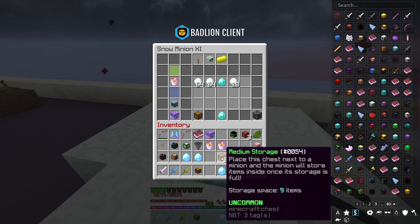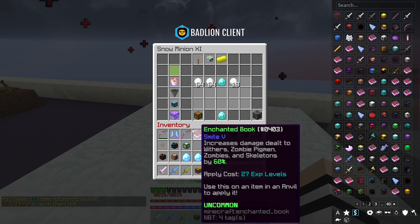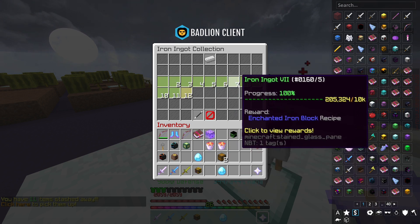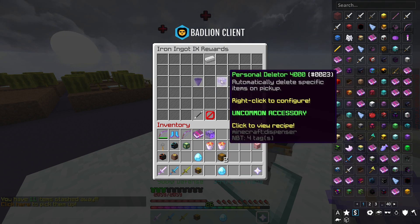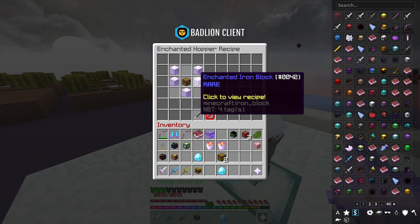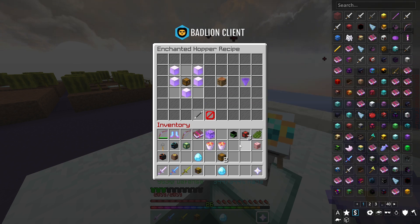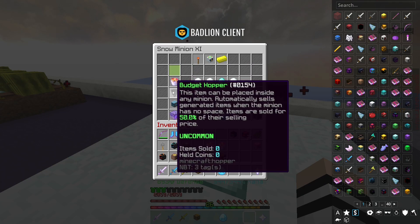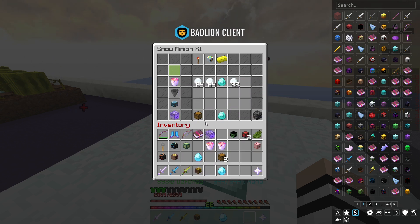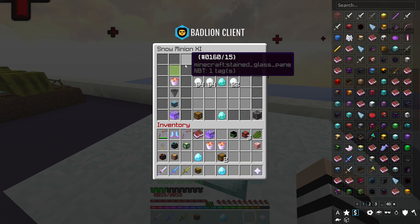I also like to put in a hopper of some sort. You can put in either a budget hopper, or there's an enchanted hopper which is much better — it gives you 90% rather than 50%. The reason this is good for a snow minion is because the NPC price for snow is basically the same as the Bazaar price, so there's no real difference between the two selling methods.